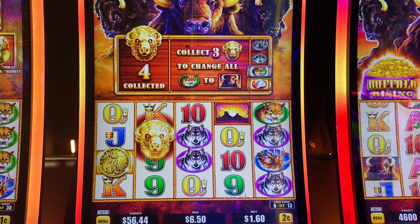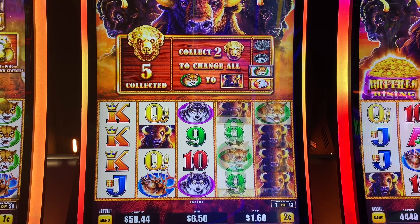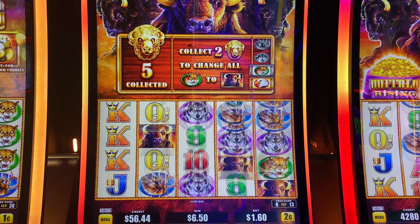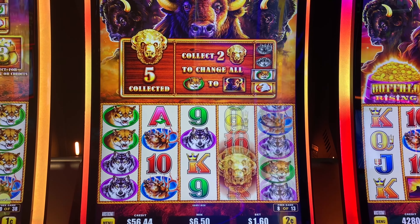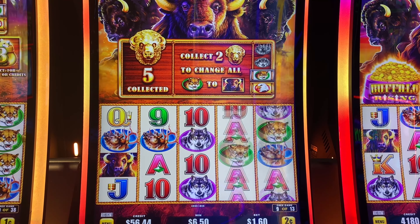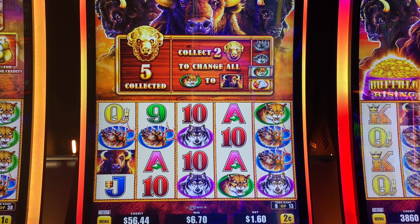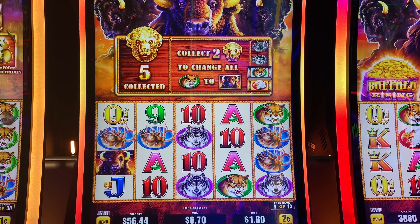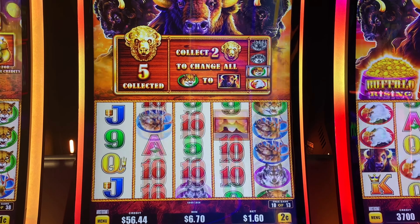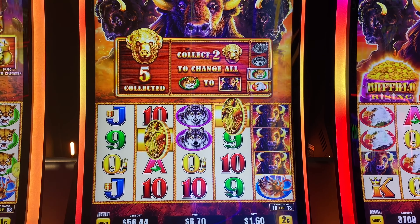Another coin. Another coin. All right, we got a buffalo though. Buffalo. Come on. Coin. Yay. Another coin. Okay, that'll work.